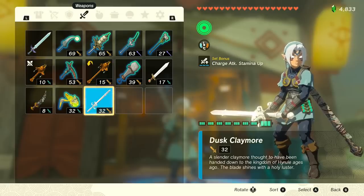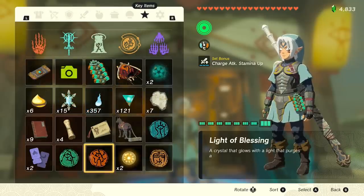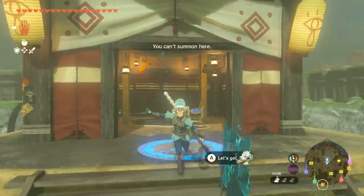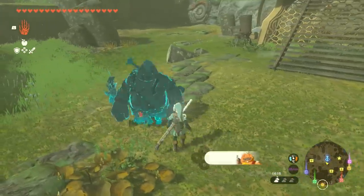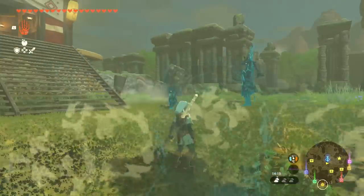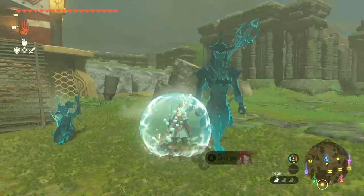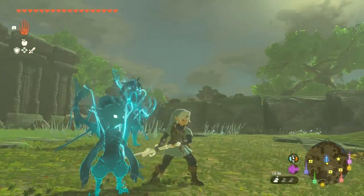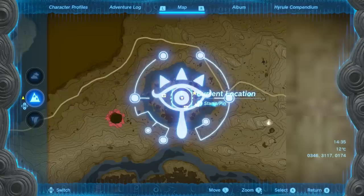To get it there is a minor downside: you're going to need the Sage of Water, the Sage of Lightning, the Sage of Fire, and the Sage of Wind special abilities — your companions' special abilities — which come from completing all four temples in the game: lightning, water, fire, and wind. These special abilities are how you unveil the secrets of the region where we're standing.